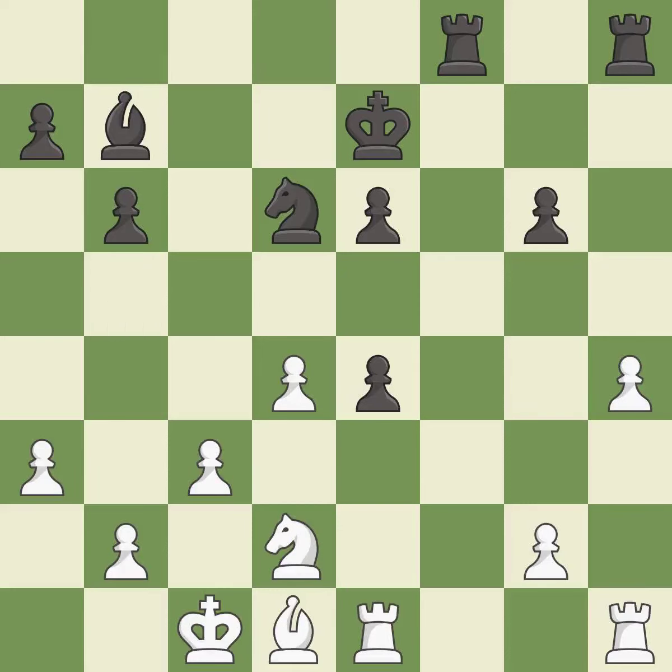This protects an under-defended pawn that is under attack. This threatens to activate a rook by getting it to the 7th rank — it is best. This overlooks an opportunity to develop a rook off its starting square — it is a mistake. This activates a rook by getting it to the 7th rank and also restricts the opponent's king. This is the only good move — it is a great move.